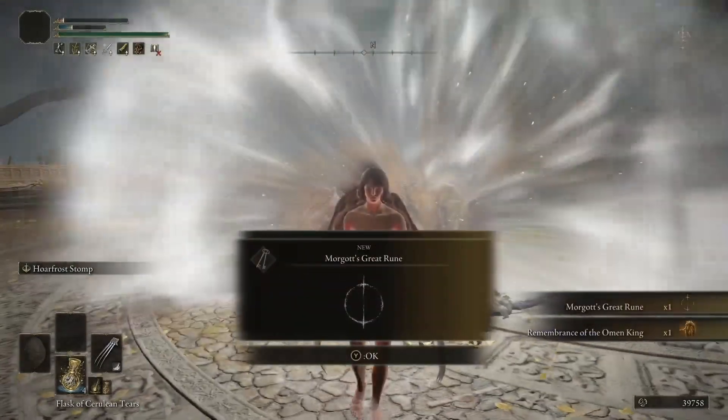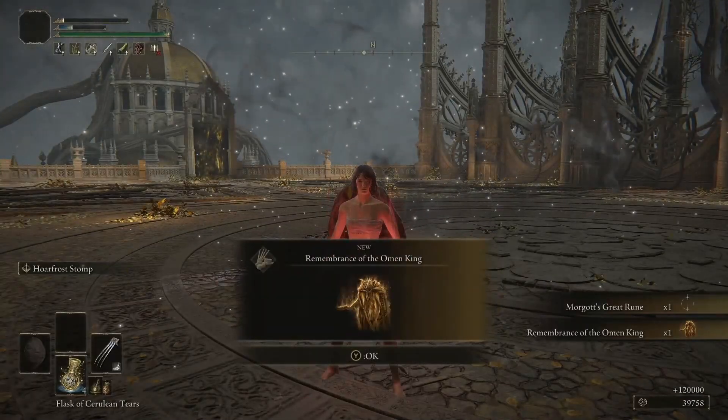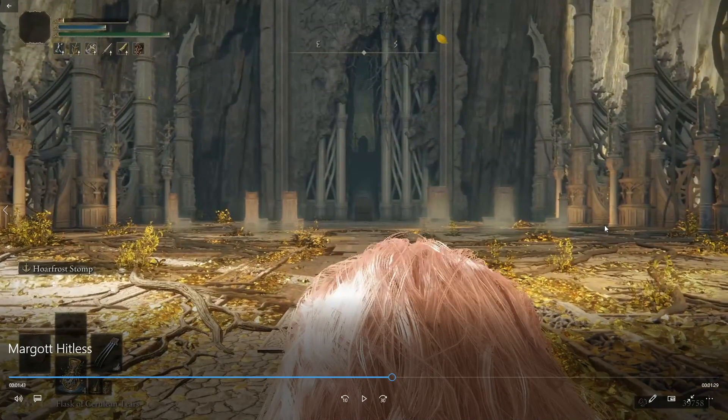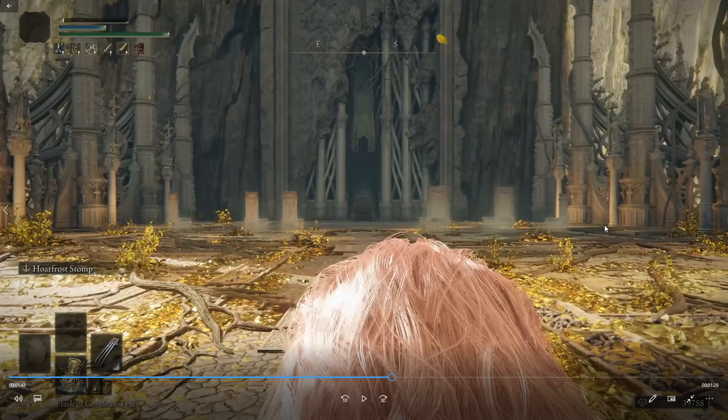He has two more blood attacks which are harder to roll because they're two-instance attacks. He charges at you, swipes his blade, and then — a bit like Logarius in phase 2 — the attack explodes mid-air shortly after. It's the same here: he attacks you, and then the attack explodes mid-air. You have to roll the actual blade, get close to him so the explosion goes behind you, then roll again. It's hard to explain but it is possible to dodge both hits.